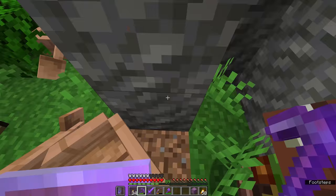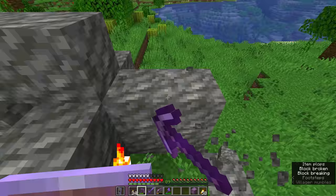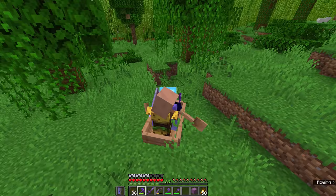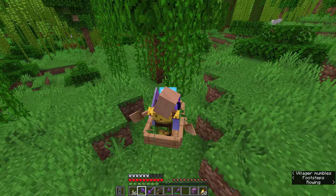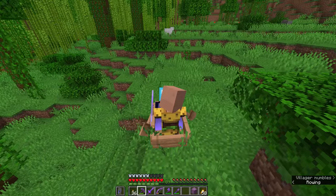Once our second friend decides to leave his little house — there we go — we have two jungle villagers safely in boats. We're going to row them over to a little closer to our Dripstone Cave, because I think we're going to set up a villager trading hall just over there. We're going to make sure we sleep regularly and get them over to a safe place as quickly as possible.